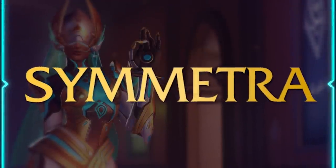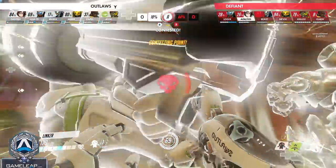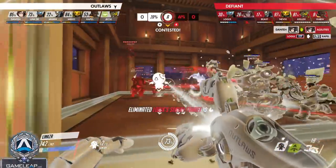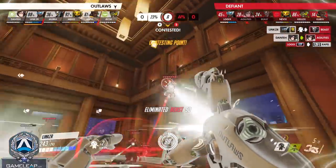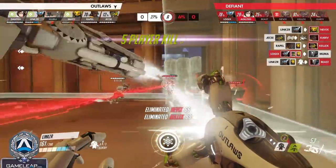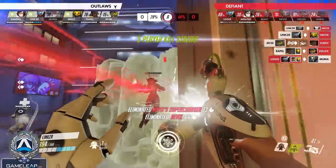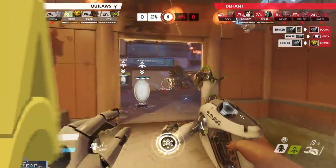Moving along to the next character on our list, we have Symmetra. She has a lot of interesting utility with both her teleporter and her turrets. She also does quite a bit of damage when charged up against barriers, so she's pretty good at shield breaking as long as she's a frontline brawler. This extra utility can get a lot of use if you know exactly how to use it.